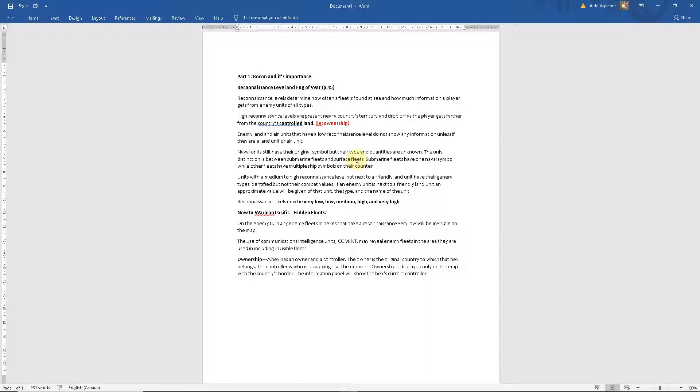Interception becomes a little bit easier with higher recon. Now this is new to Warplan Pacific — it's not in Warplan Europe. There's a thing called hidden fleets, and the only way you can reveal these hidden fleets is using communication intelligence — that's what COMINT stands for. The recon levels are very low, low, medium, high, and very high. Very low would provide hardly any information, whereas very high provides a lot. For land units, the information provided by reconnaissance also depends on location relative to the front — reconnaissance in the rear would be very low, but near the front where your units are, it would be higher.